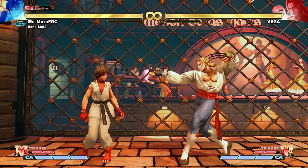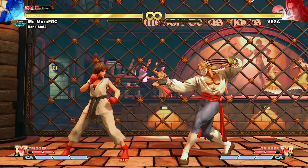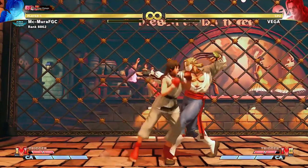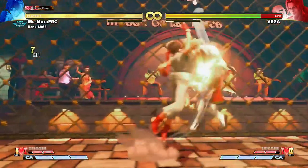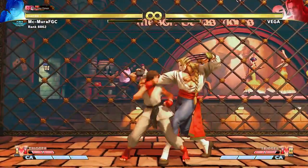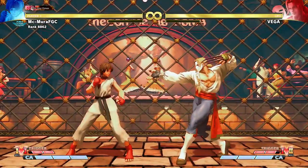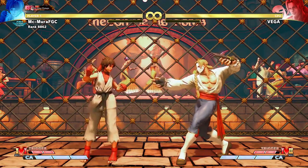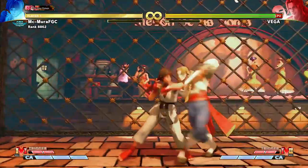Moving on now to Vega. The attack I'm gonna discuss is his new V-Skill. It's a really good V-Skill — it is invincible to strikes from frame one. So he can basically use it on wake-up to escape from meaty attacks. He can use it mid-pressure. So for example, if I do a meaty attack — uppercut, dash up to a medium — he can simply escape out of this because it is fully strike invincible as long as he is rolling back.